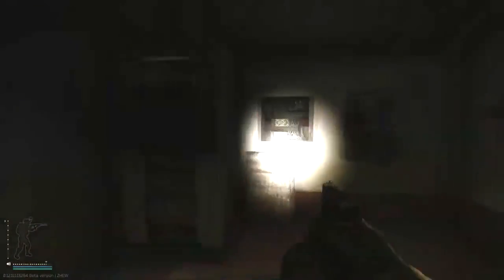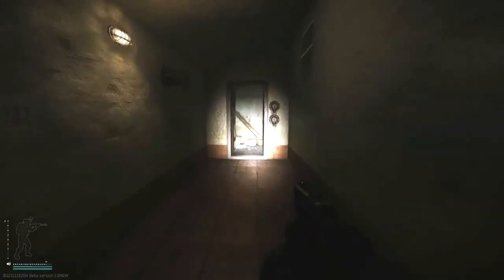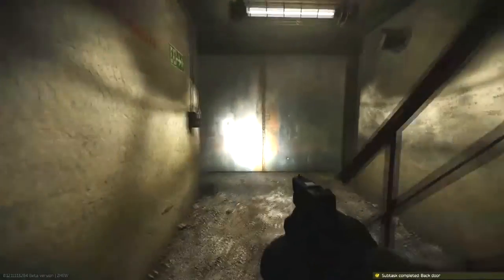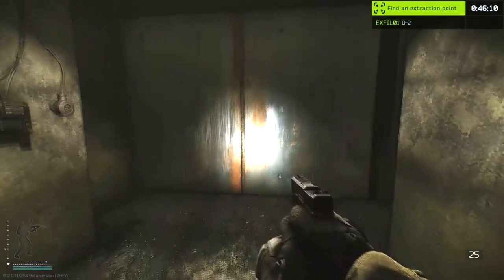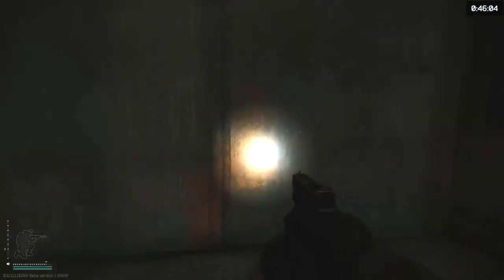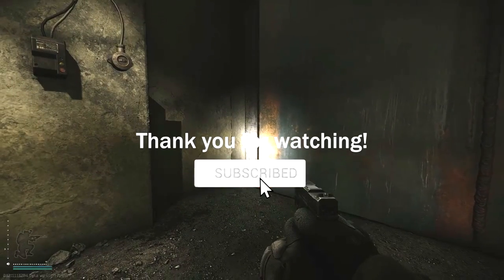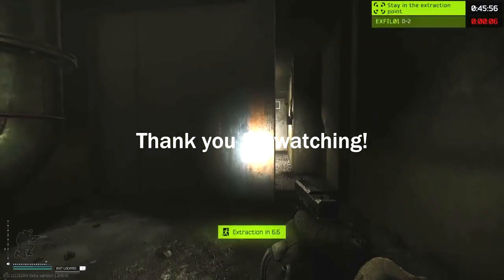It's like a lounge area. Open this door and there's another open door here — the D2 exit will be right there. Press the switch and wait a couple of seconds for the huge metal door to open; the sound is very loud. Once the door opens, go inside and you'll exit the map. Thanks so much for watching — be sure to hit that like and the bell icon, catch you next time!